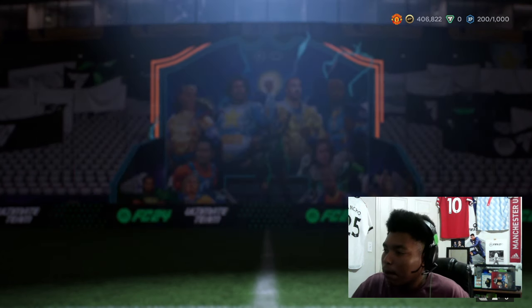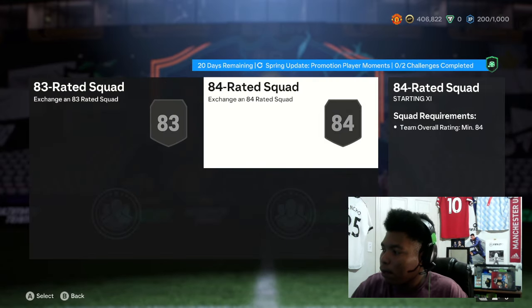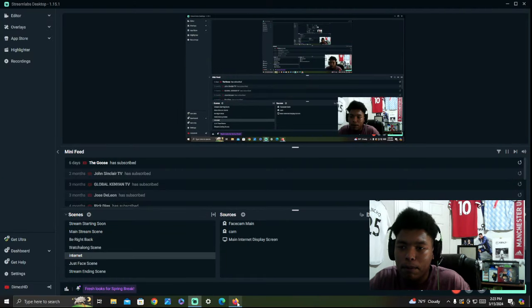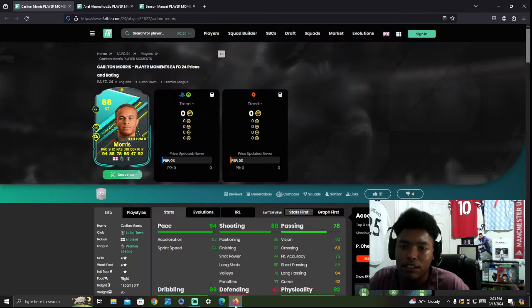So we got the Spring Update Promotion Player Moments SBC. It's going to require an 83 and an 84 rated squad, and you're going to need 185 plus players. Relatively cheap, relatively simple. Now we're going to look at the cards that you have to choose from, which is confusing a lot of people because it's not showing up in the game — it's just showing a pack.